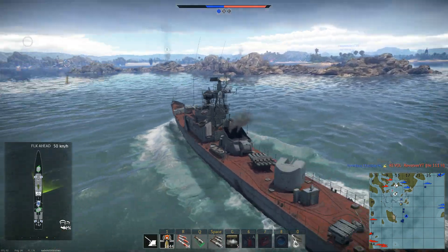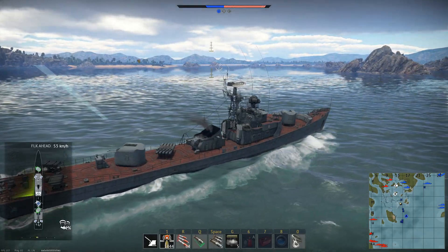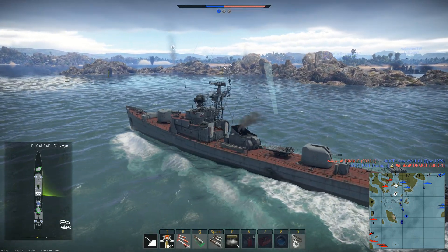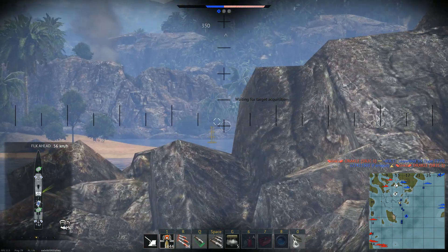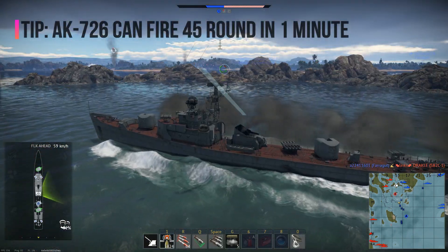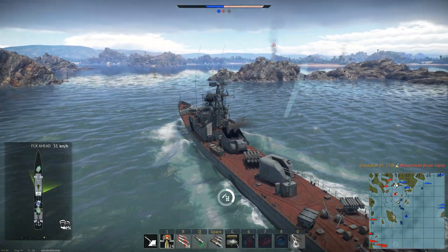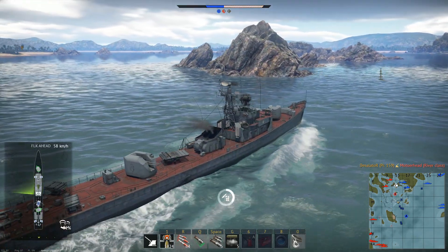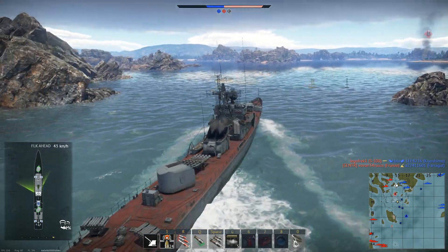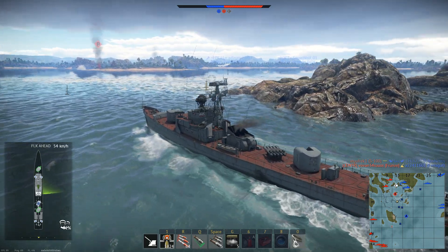A Fletcher is firing — it's a good destroyer. Fire again — five shots — and as you can see, the guns are accurate and fast. But you need some expertise because it's fast and you need to position your ship at the right angle, make your salvo, and put some lag between shots — that is also beneficial.